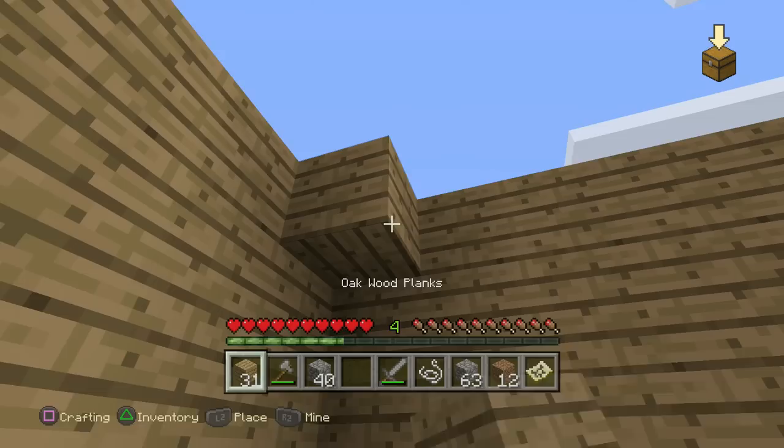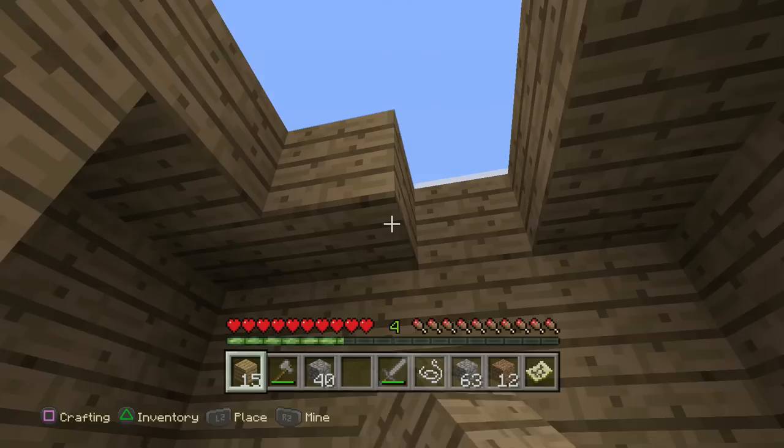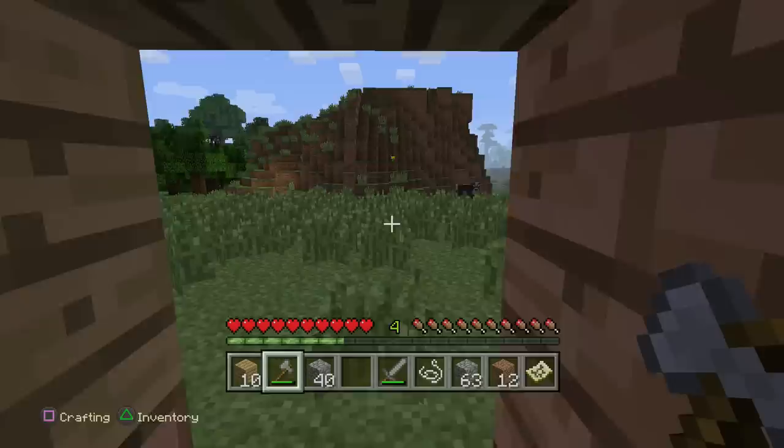I love the lighting in this game — it really does make everything look good. It's really hard to make something so simple look better than it already does on the PC version, but something about the console version just feels and looks so smooth. Now we have this area all closed off. I do think we're gonna have to go on a hunt for some sheep soon.